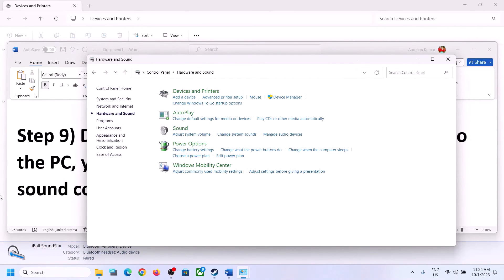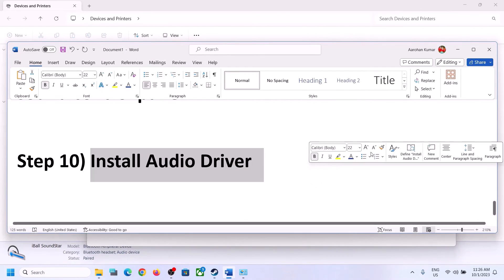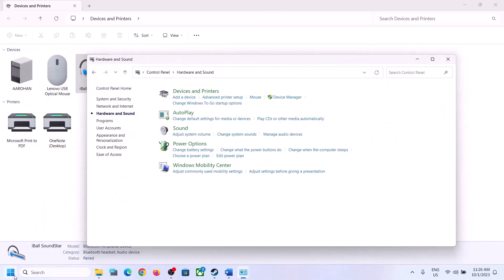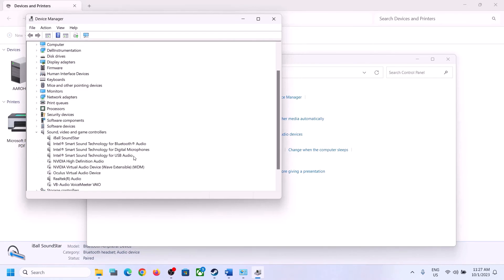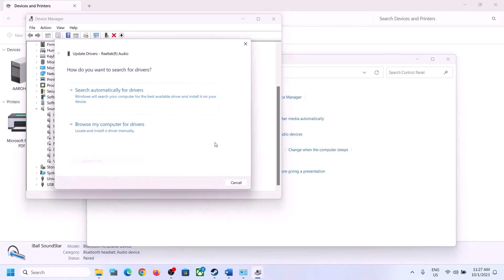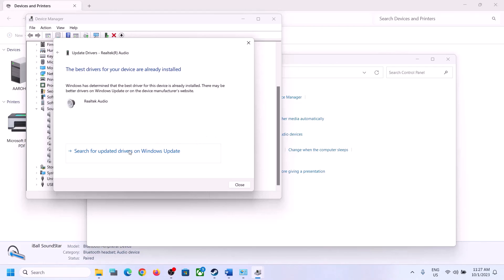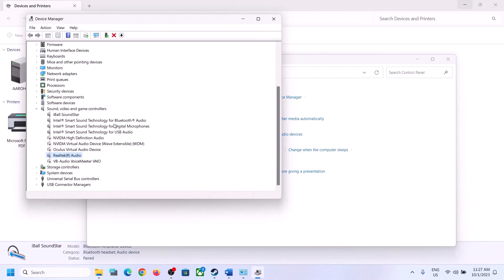The next step is to update the audio driver. Right-click on the Start menu, open Device Manager, and expand Sound, Video and Game Controllers. Select your audio device — in my case it's Realtek — right-click, click on Update Driver, then click Search Automatically for Drivers. If prompted, search for drivers in Windows Update. If there is any update, let it complete, restart your computer, and launch the game to check.